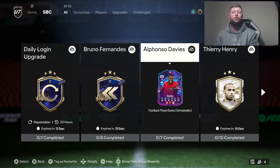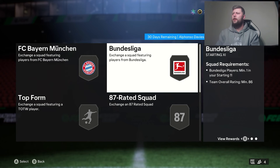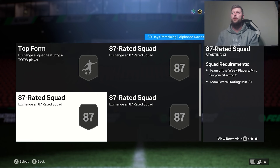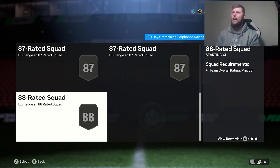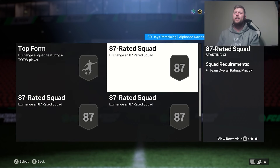The thing I'm worried about is we've got 7 SBCs to complete. We start with an 85, then an 86 in form — that's 2 with an 86. We have an 87, then 2 in-forms for another 2 87s, and an 88. So we need 4 in-forms at a minimum. We need an 88, an 87, and an 87.